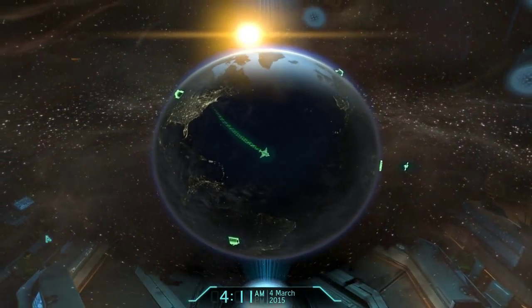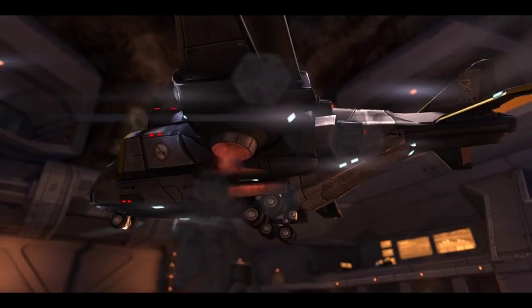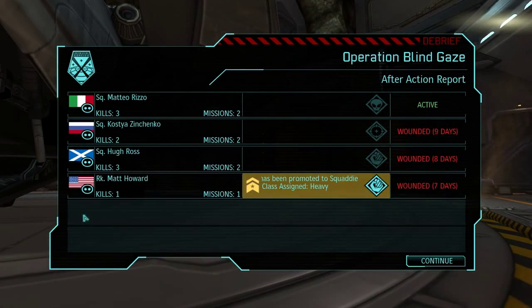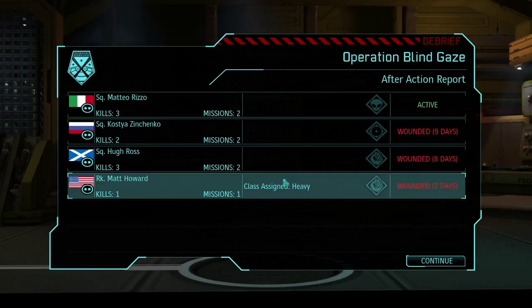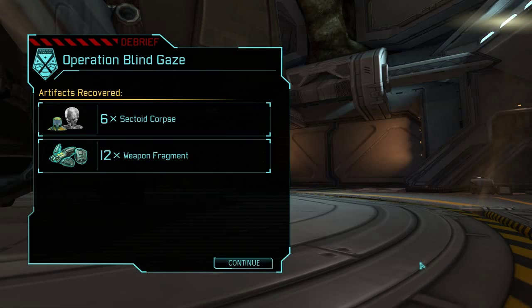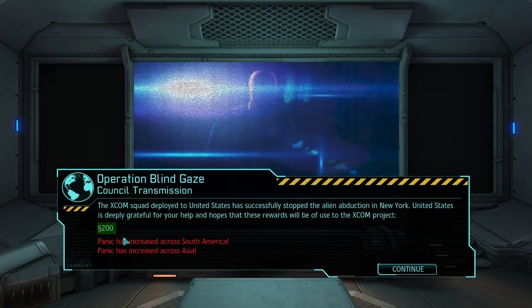That's an introduction to the abduction missions — probably one of the most frequent types of missions you'll get from mission control. Our rookie was promoted to heavy. We already have a heavy, but it's always good to have some backups. Unfortunately a lot of people were injured in that mission, so we've only got one squaddy for our next mission. We got some artifacts and $200. We completed our mission in the USA so panic decreased there, but we left South America and Asia so panic has increased there.